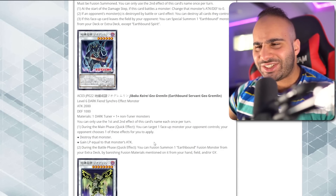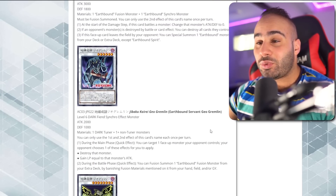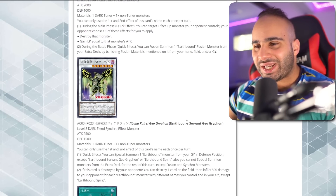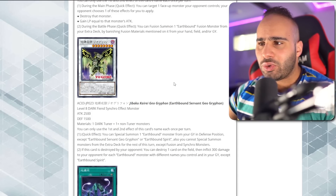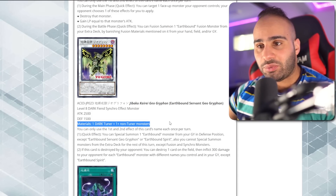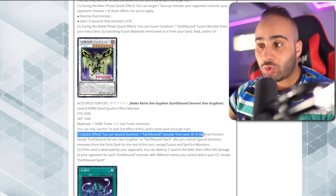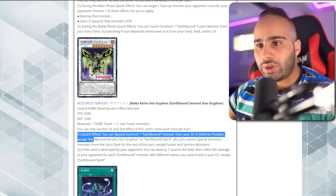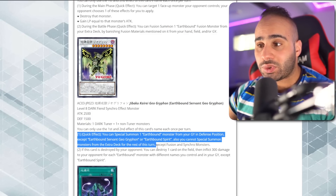That Battle Phase Fusion effect would have made this card absolutely insane if it wasn't restricted to the Battle Phase. If you could use it on the Main Phase too, it would be nuts — a one-card combo ending on both a Synchro and a Fusion plus Terraforming. It's just a little unfortunate you can't do everything with one card. Next we've got another Synchro — beautiful artwork. Earthbound Servant Geo Griffin — Level 8 Dark Fiend Synchro, relatively generic outside of needing a Dark tuner.